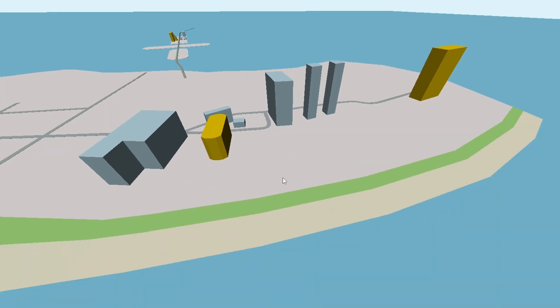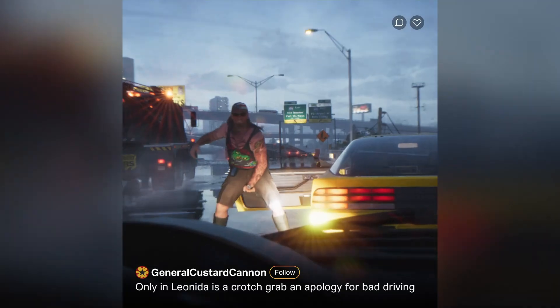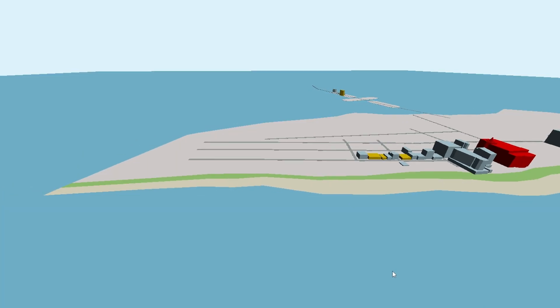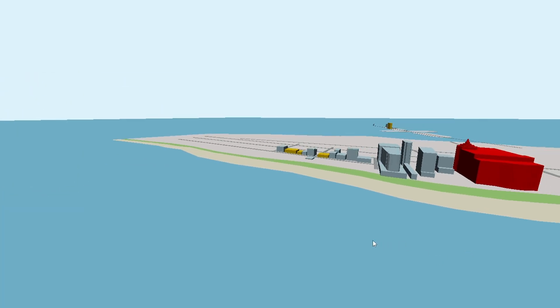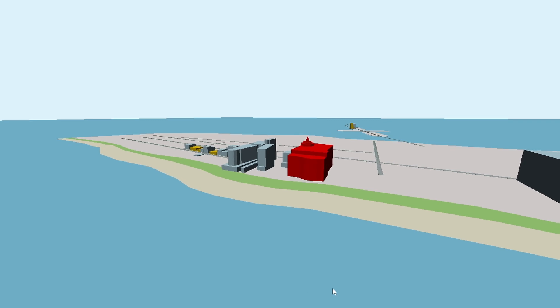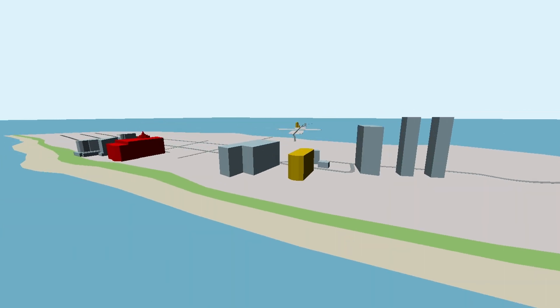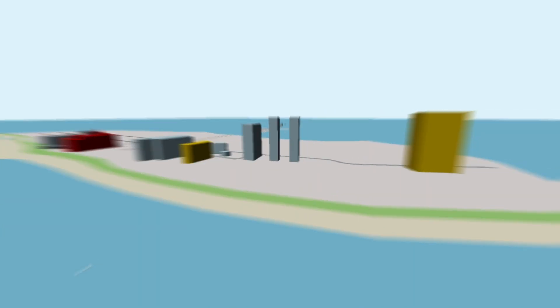Look at the Grand Theft Auto 6 map in 3D — not some pixelated junk people are calling a map. Everything we will look at has been confirmed through various trailers or leaks. This version by Violet is by far one of the best. Although it's incomplete, it has the best ability to look around and get a correct idea of each building, like you are actually there.